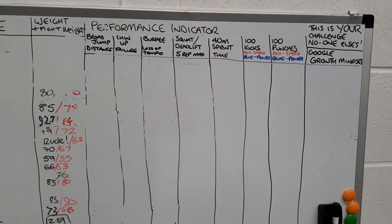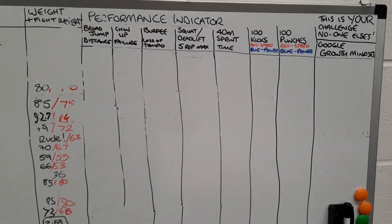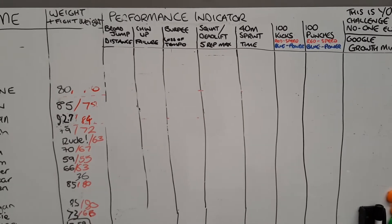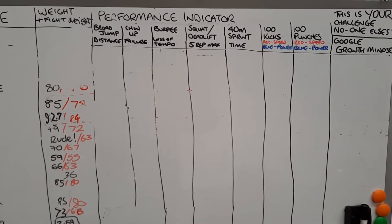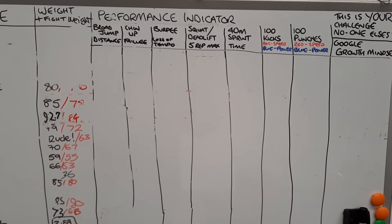First of all, we've got the broad jump that we're doing for distance. That's from a standing two-footed jump, jumping as far as we can and measuring that distance.